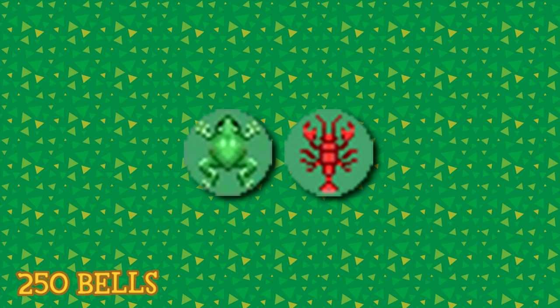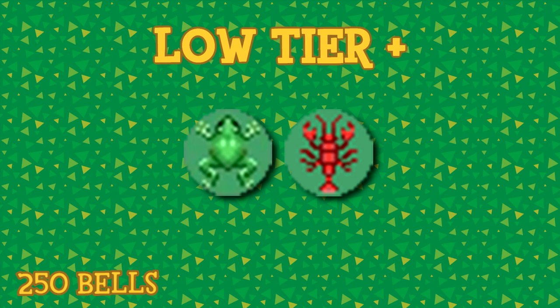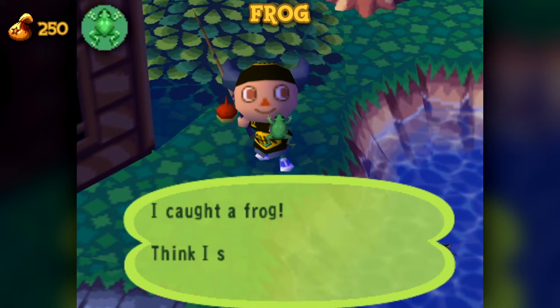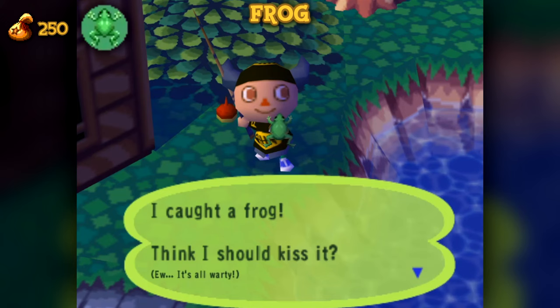Next we have the first plus tier, being tiers that I've named as a bit of a bonus to their previous tier, as there aren't enough to really categorize them separately. It should be seen as an in-between of two different tiers. The low tier plus creatures have a value of 250 bells. First is the frog, which is the only aquatic species in the game that makes noise when nearby. It's also the first of the list that isn't truly a fish. I suppose a crawfish is negotiable, as well as a jellyfish, but they still have fish in the name.